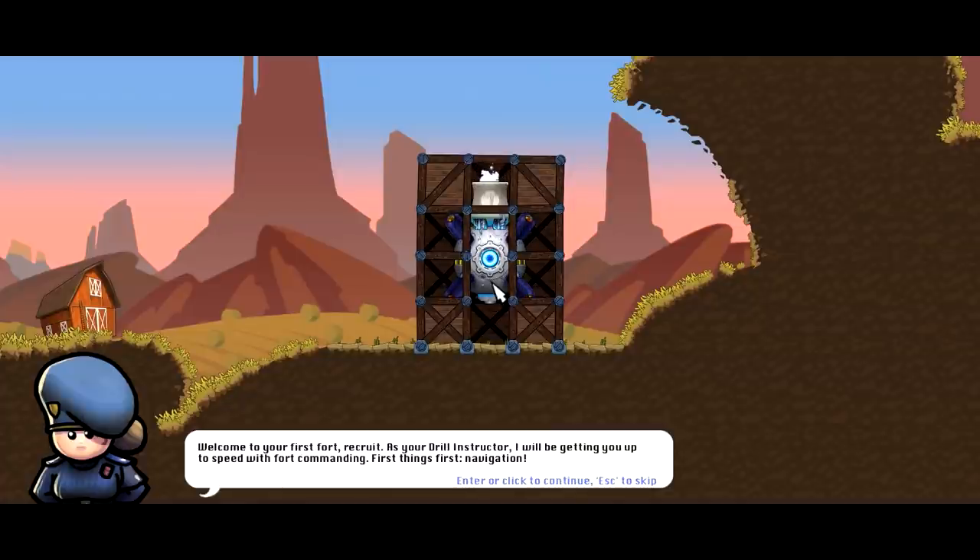Thank you for joining us, Game Edge. We are in Forts — a brand new game coming out on Steam on April 19th. Forts is a physics-based RTS game where you build your own buildings, and it really does make a difference in design. You can actually topple your own structure, so design matters a lot.